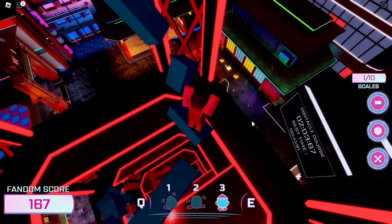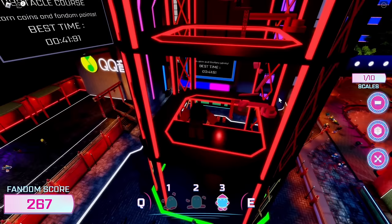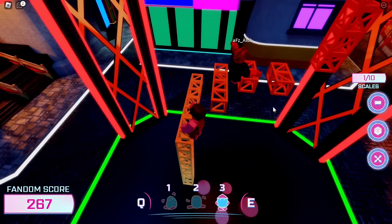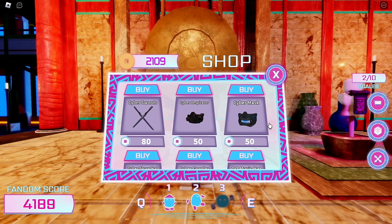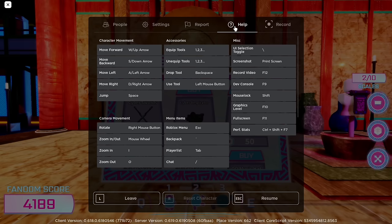Let's jump again and repeat the process. Just keep going until we've reached the amount of coins needed. Once you have 2100 coins, go to the shop. One issue in this game is that you can't scroll to access the free items easily, but don't worry.